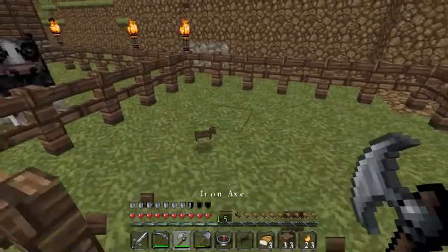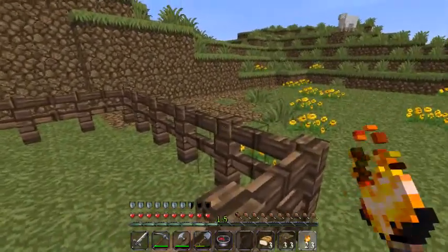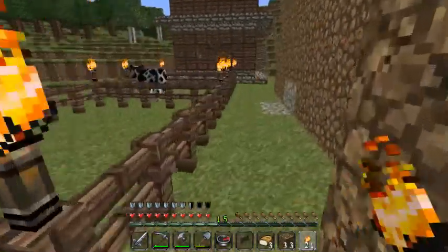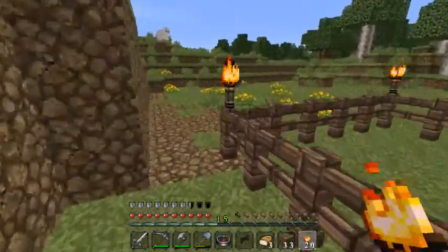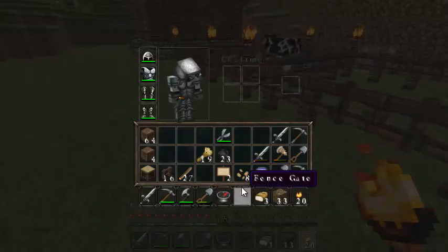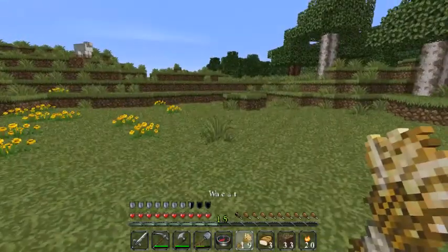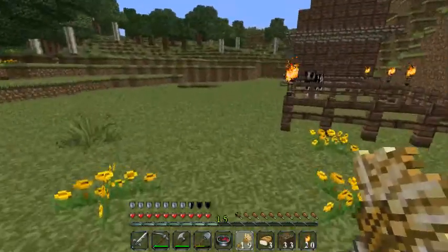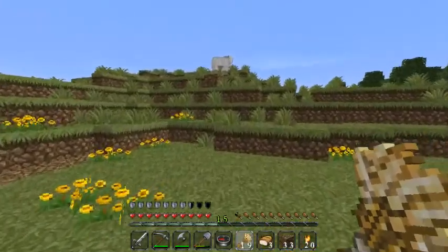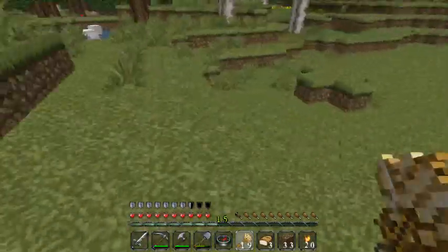After doing that, you want to create a fence gate — mistakes happen all the time — and then place fences on all four sides. Now for the basics: if you want chickens, you need seeds to attract them. If you want pigs, you need carrots. And if you want sheep, you need wheat to attract them. I've put cows and sheep together since wheat attracts both.